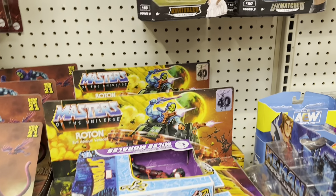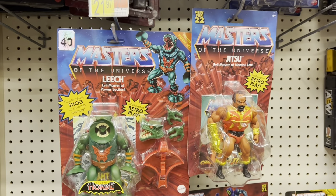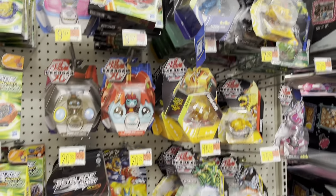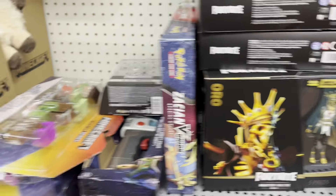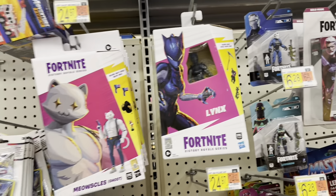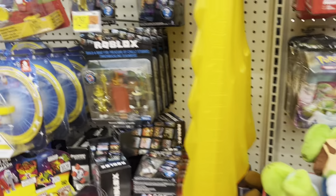Got a few Rotons over here, and got some He-Man stuff and some MOTU Origins. And over here we've got Bakugan — whatever that is. There's Fortnite Meowsicles. There's a Master Grade Oro, and a few Minecraft figures and sets. There's Leech over here for some reason. And there's some Sonic the Hedgehog play sets, and Roblox.